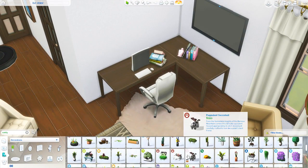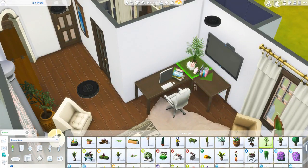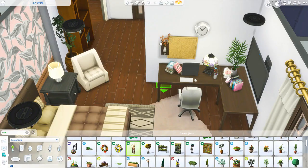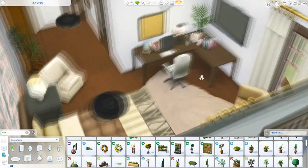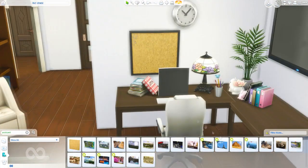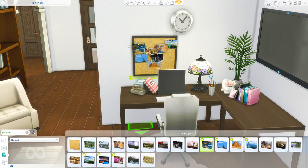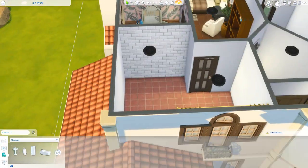I wanted to include some footage of me putting in clutter items because I really enjoyed personalizing this space. Just from this set of clutter items, you can already tell this person is very laid back, likes pastels, likes working on their computer from home, and likes to travel. I've been loving putting postcards on a corkboard — it just gives so much personality to the space.